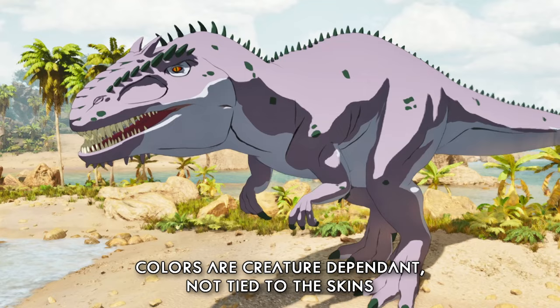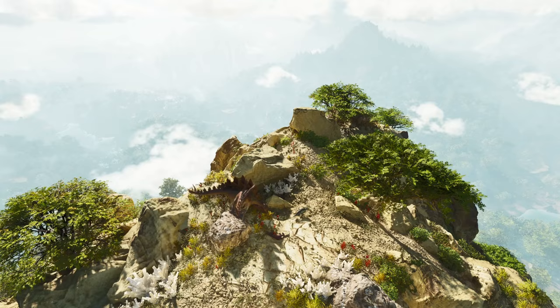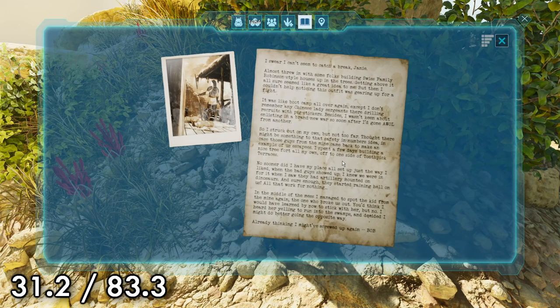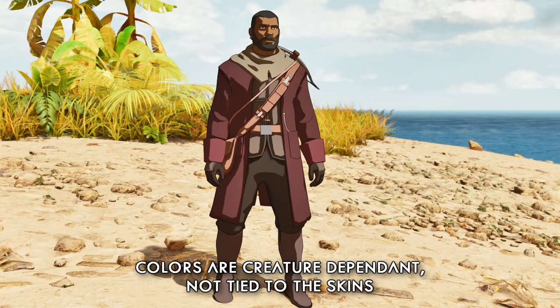For note number six, you're going to need to head up to the top of the most northeastern mountain, where you will find it tucked away at 31.2, 83.3, just beside these rocks at the end here. Your reward for this note is the Quetzal, the Dodicarus, the Ankylosaurus, and Henry Townsend.